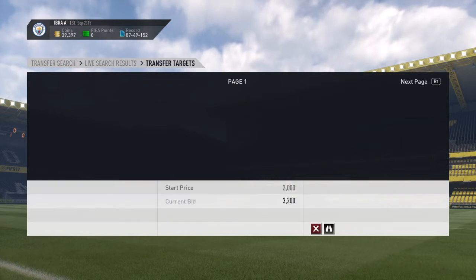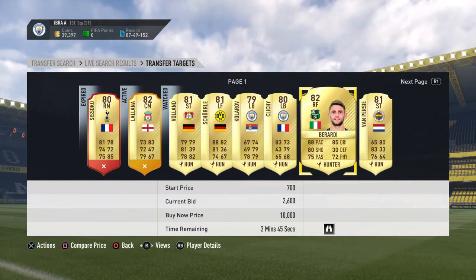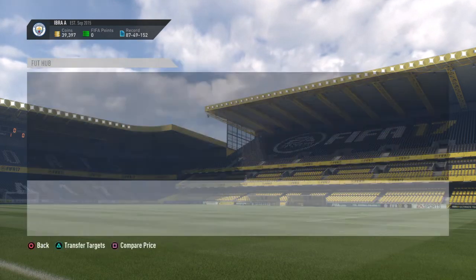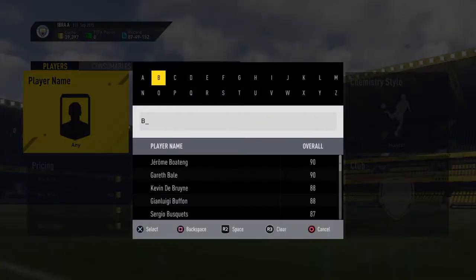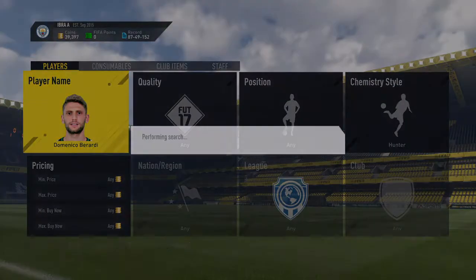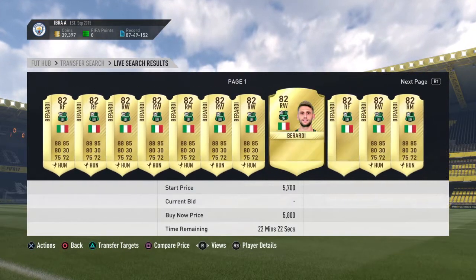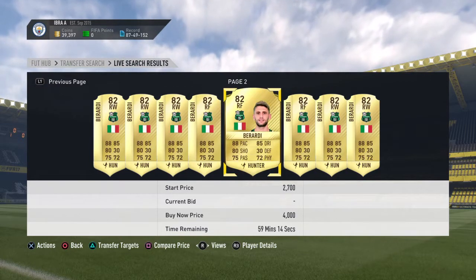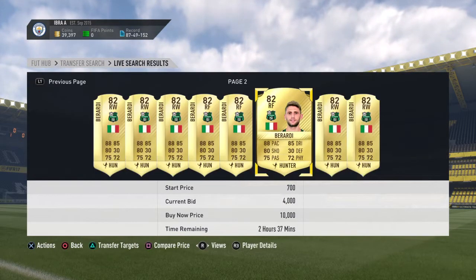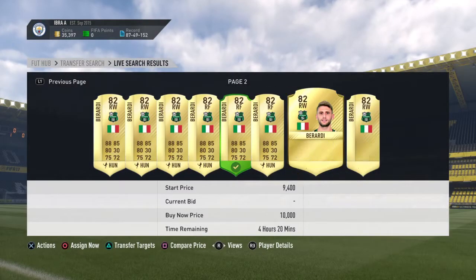Take a look at the other one — Berardi. I think that's how you say his name, Berardi. Let's take a look at him as a hunter. 5.8k — all right, 5.8k, that's really good. And then there's one for 4k right here — that's a great deal, we already picked one up there.